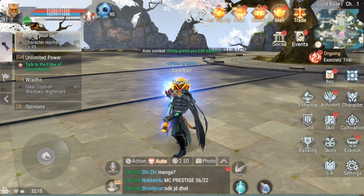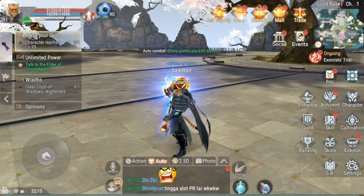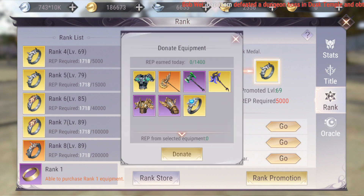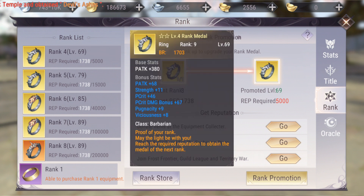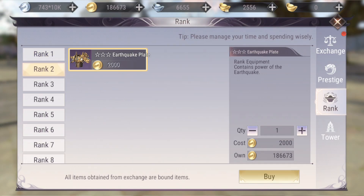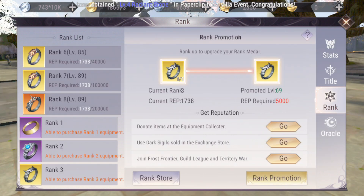For armors that don't help your power, donate them instead of discarding. Donating gear increases your ranking. As your rank increases, you get better rings from the rank store — rank 1, rank 2, and so on, with very good gear available at rank 8. You can also raise your ranking using dark sigils or by joining frontier guild leagues and territory wars.